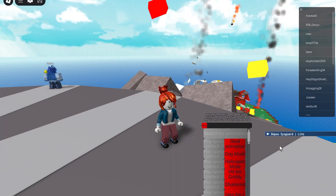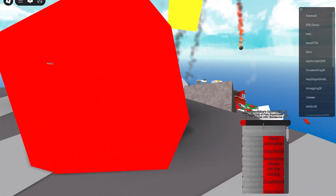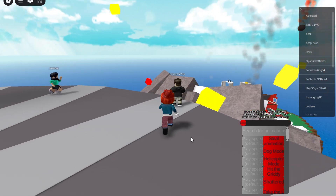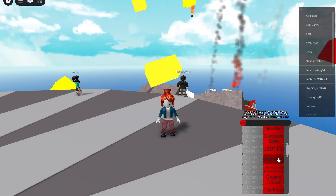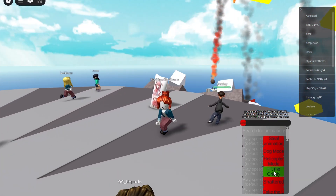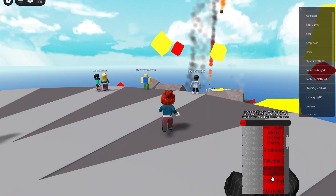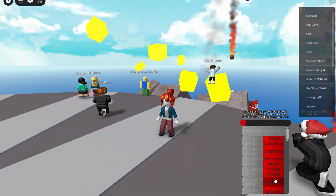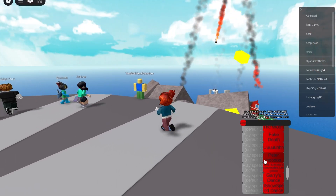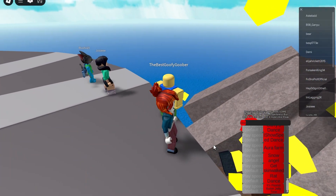Roblox introduced the new UGC emote features, so now you can use any type of emote because people just upload them to Roblox. Exploits have access to basically any emote uploaded to the catalog. He made a compilation of the new ones added — you got the Gritty, the domino falling over emote, Orange Justice, the Floss — a bunch of cool emotes added because of the Roblox update.